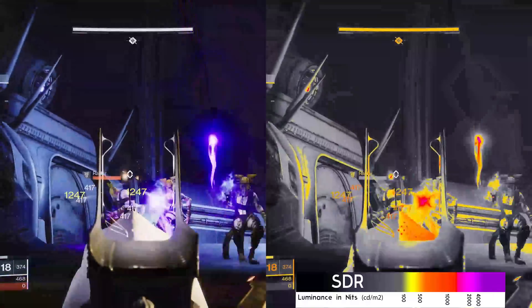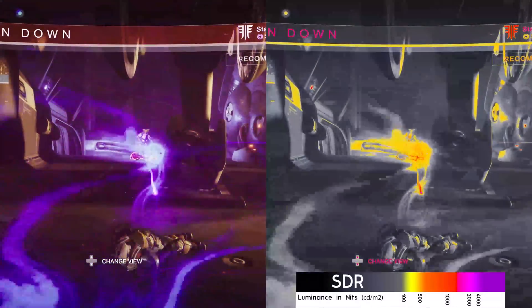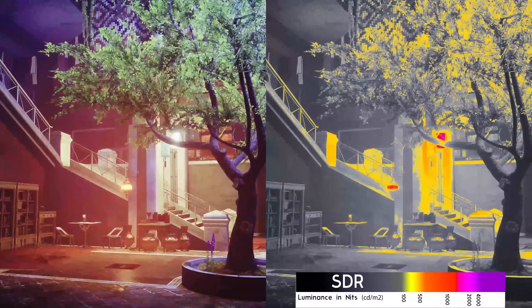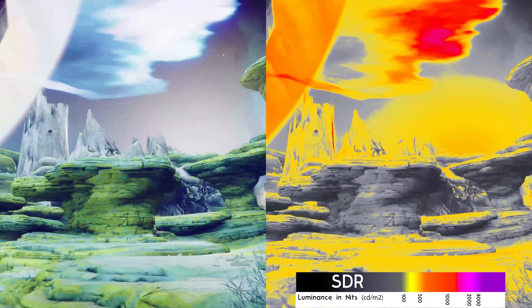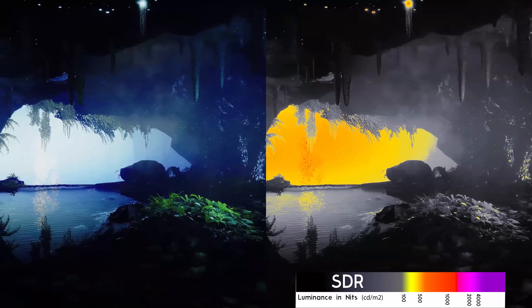The game makes extensive use of particle effects. Each particle you see behaves as an emissive source. You can see this all the time in the visualizations here, and this is some of the most common uses of high luminance in the game. The varied environments, whether interior or exterior, offer a huge array of lighting conditions that allow you to see the game's AAA art, which often looks like it's straight off the page of a concept art book.